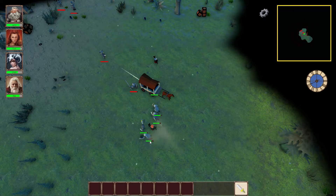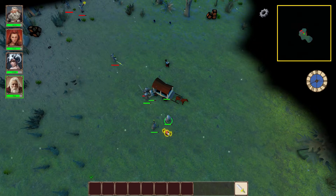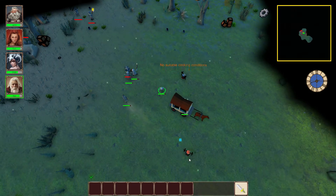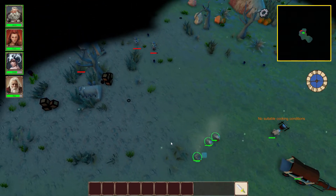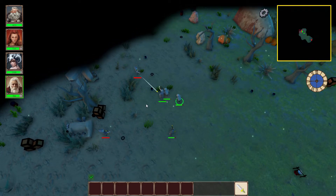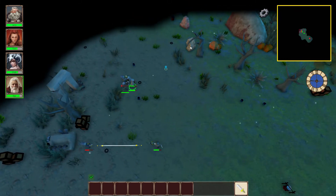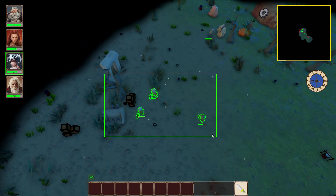One thing I want to do is actually put him to cook. Can you cook? It appears not — they have to be out of combat or something. No suitable cooking conditions? What do you mean, it's perfectly fine weather, it's not raining. Still no suitable cooking conditions. Fine then. So we basically have a few stages during the campaign: one is defending, another is gathering resources, and the third is crafting — which I'm not ready for yet.